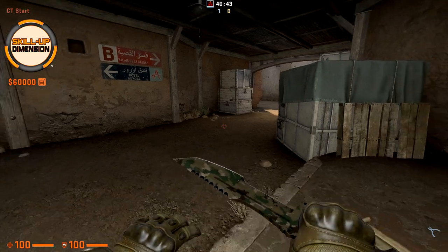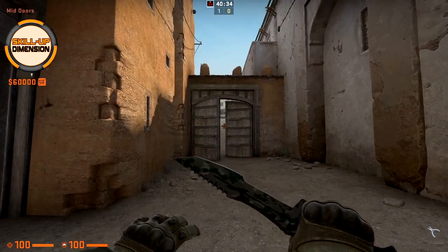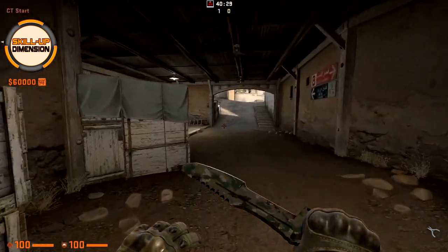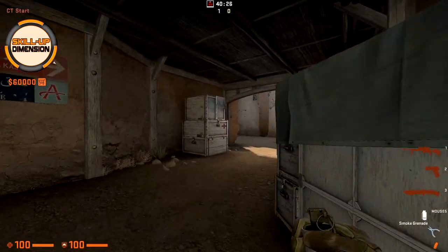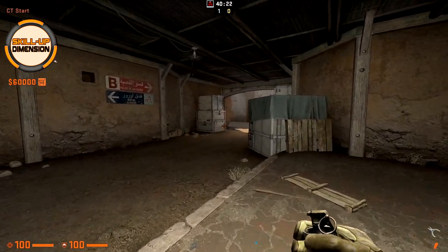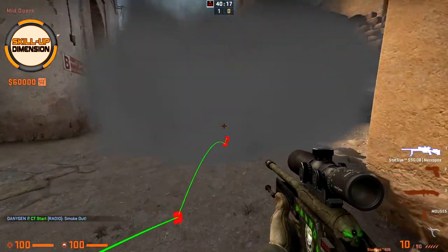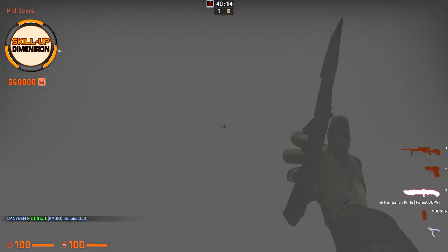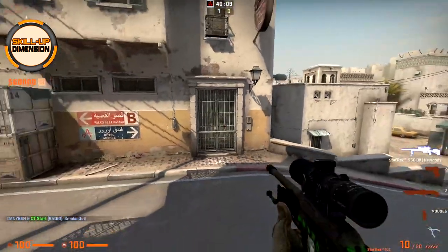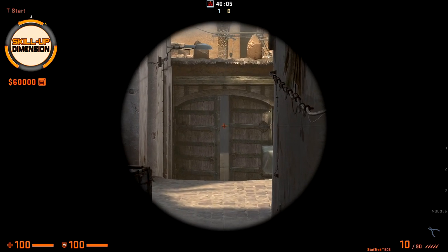Now let's go for some CT-side smokes. Let's say the round has started and you want to go towards B but you don't want to be killed by a player watching with an AWP from T-spawn. Simply throw a smoke towards this box at the start of the round — run towards this box, throw, and the mid is smoked. You can safely run towards B side, and as you can see the T player cannot see anything.